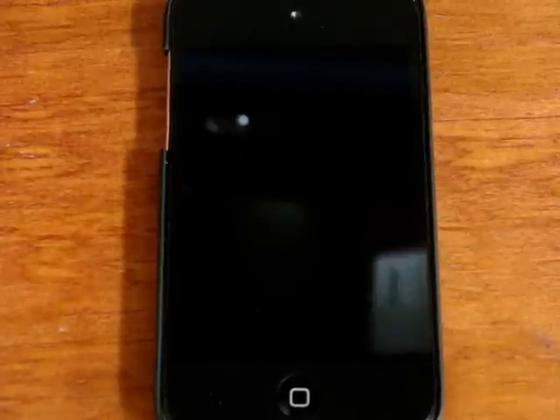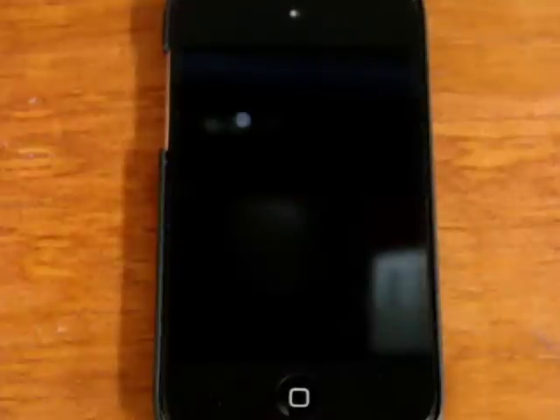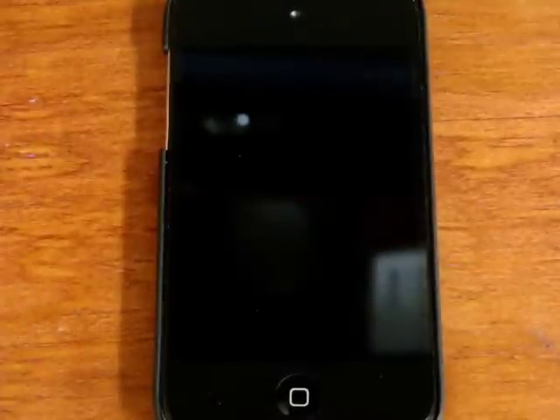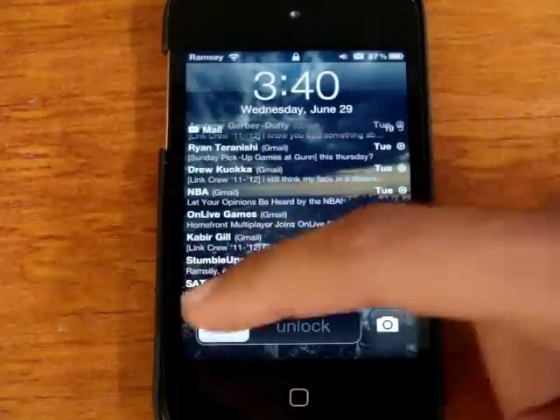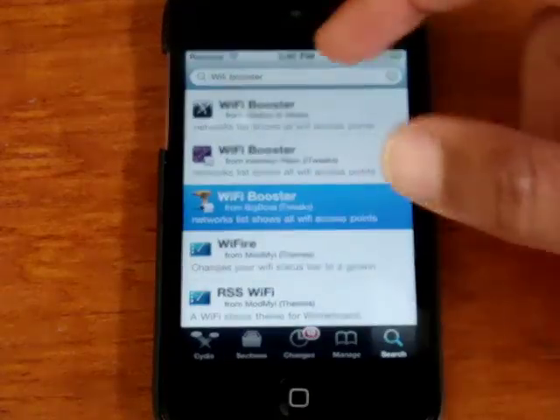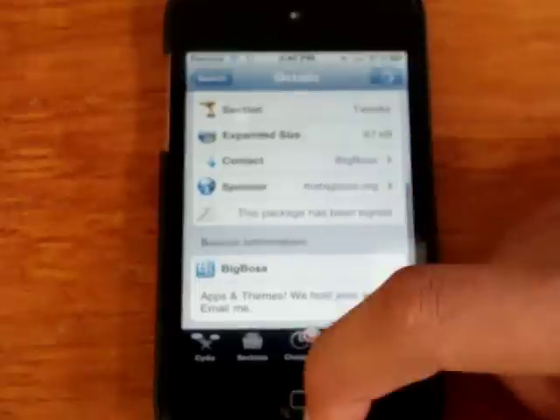Hey, what's up guys, it's Ramsey from iPod Touch Jailbreaker here. Today I will be showing you a new little tweak called Wi-Fi Booster, which is going to remove the limitation that Apple sets on your Wi-Fi panel in your settings app to get you more access to Wi-Fi networks. This is a new $1.99 tweak in Cydia from Big Boss and it integrates right into your settings app.